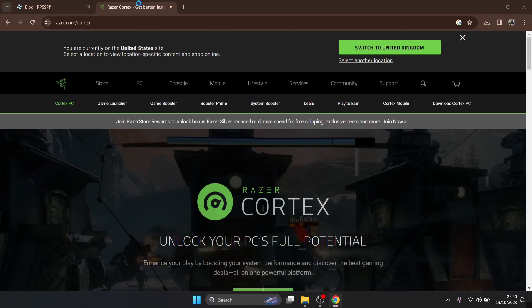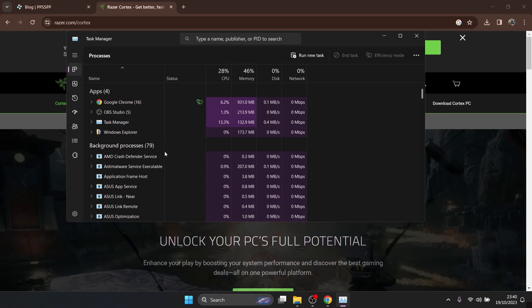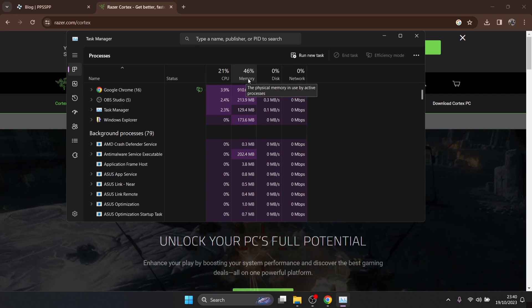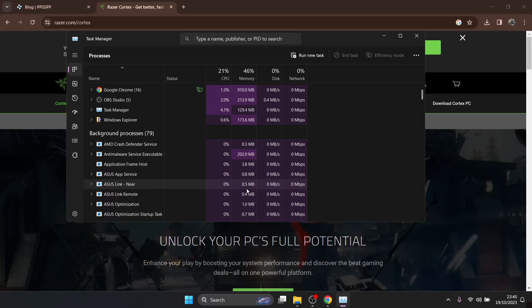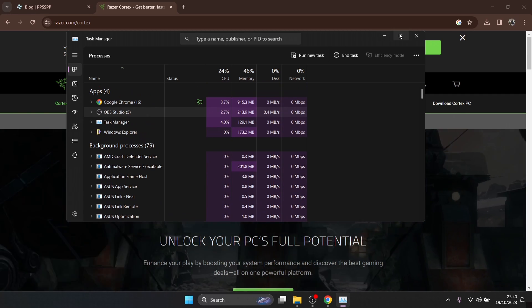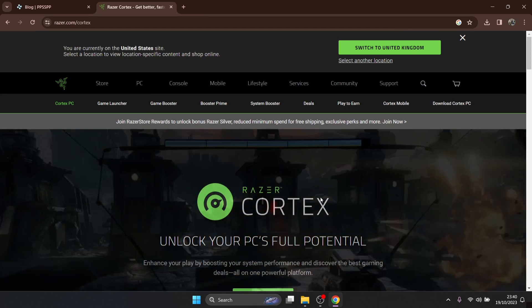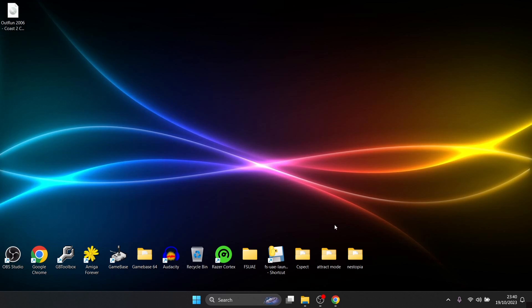When your computer is turned on you've got a lot of things running in the background and they're going to be affecting your emulation's performance. If I press Ctrl+Alt+Delete and go to Task Manager, right now in the background I've got a lot of processes going on — 46% of my memory is being used by background processes we don't necessarily use, and my CPU is being used too. So what we're going to do, if you choose to download Razer Cortex, it's very easy to use.